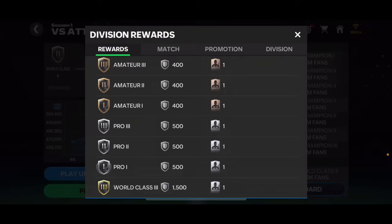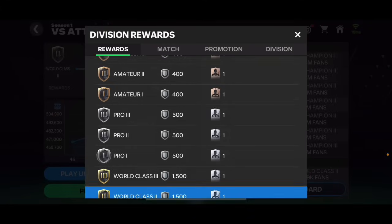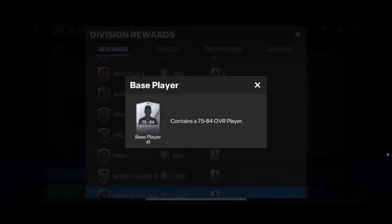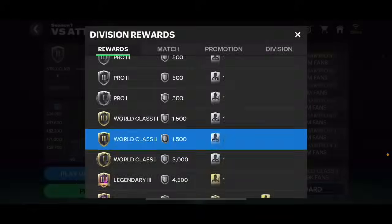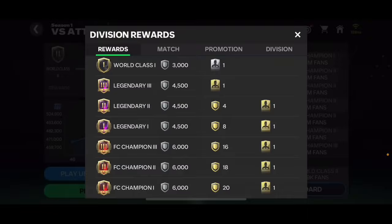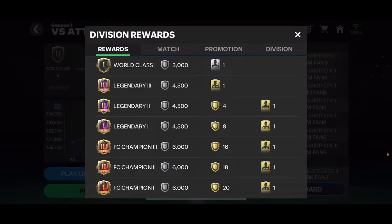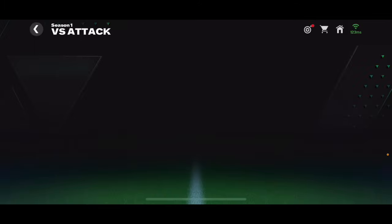Don't spend your competitive points - that's not really worth it. We're also going to get some player packs. If you're in Pro 3 you get a 70-79 overall pack, Pro 2 gets 70-81, then 70-83, 75-84, 77-86, and so on. In FC Champion 1, 2, and 3 you get an 85-94 overall player pack. In Legendary you get 84-92, down to 82-91 in Legendary 1, and 80-89 in Legendary 3.